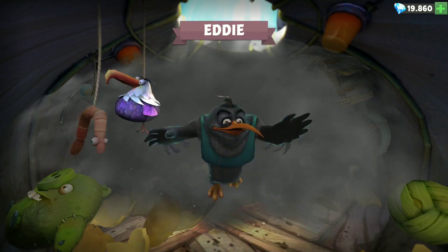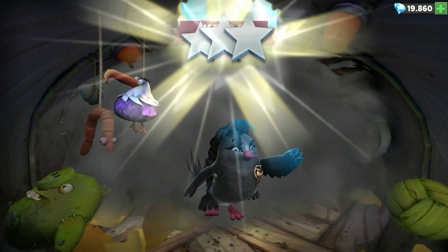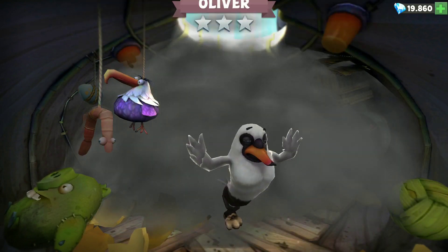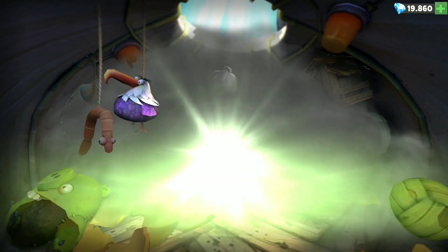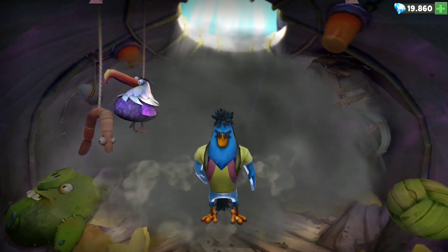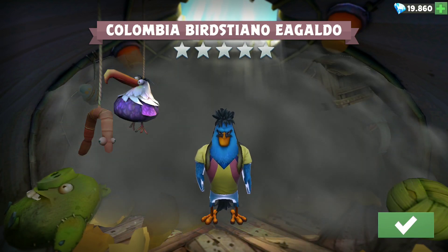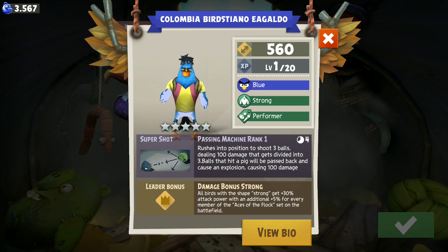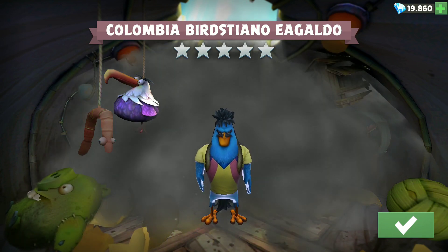Let's see if we can obtain him from this bunch of birds. Double XP birds are always welcome because they give a bunch of experience. Oliver Herald, Clive, Zayn... Colombia! I got a Colombia Burstiano Igaldo! Hooray! There it is, there it is guys! This guy is so small — not short, but like thin. I guess he's the tall type, strong type.